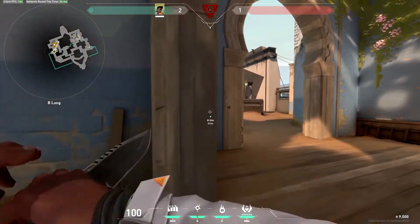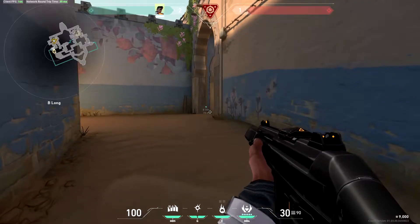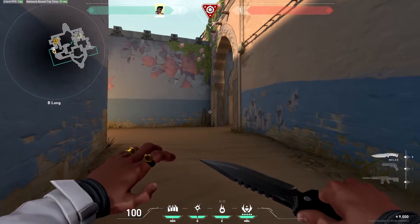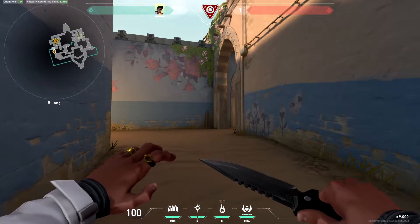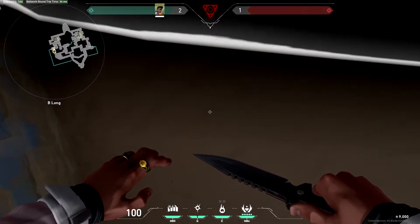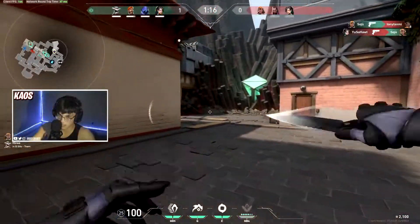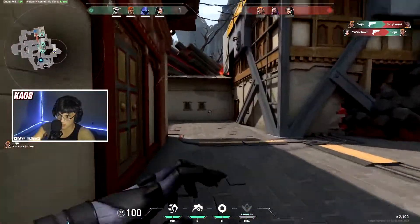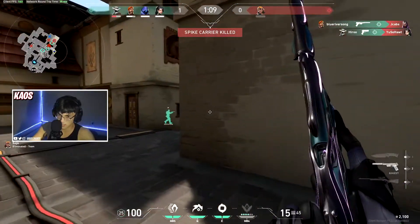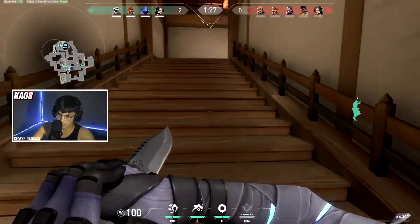It sounds simple, and you'd think people would naturally do this, but on countless occasions I'm screaming at my teammates to ping the spike so I know what to shoot at. Sometimes they fumble around and finally ping it but then it's too late. So I'm telling you here: ping the spike — that way if we ever get queued together, you'll know to do it.